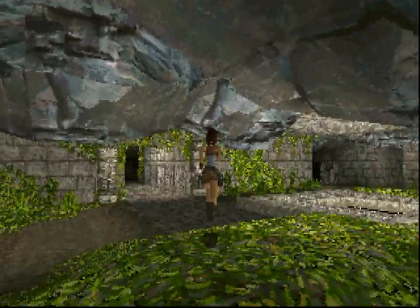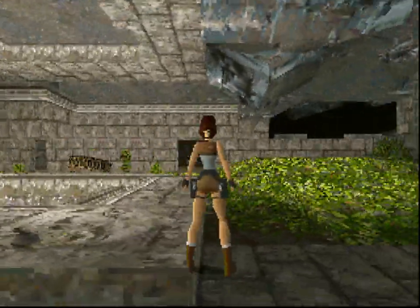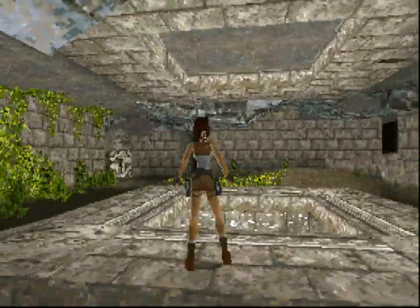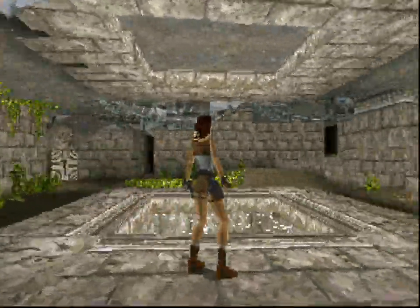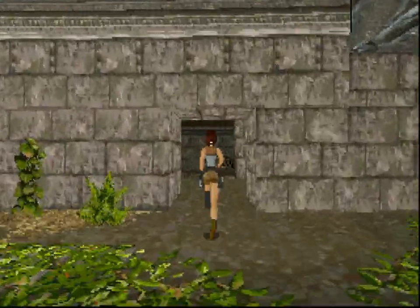This looks really nice over here — really nice graphics. This is exactly what it looked like on the original PS1. Now here is probably some sort of a cenote. We'll go and explore that in a second — we can see the water.